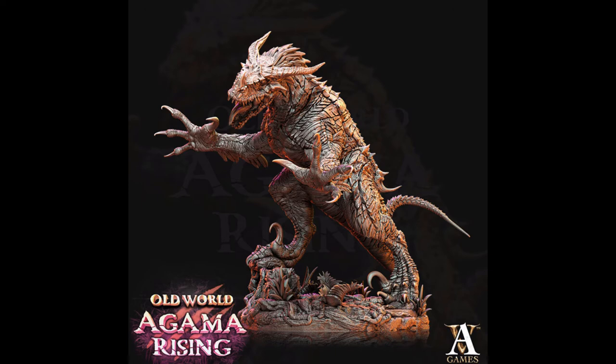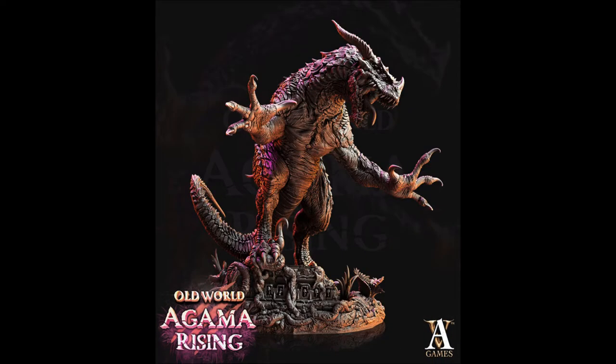Next we have a lizard that can have multiple uses, such as a carnosaur — amazing sculpt, as everything else is. You can even shrink this down and possibly use it as a salamander.